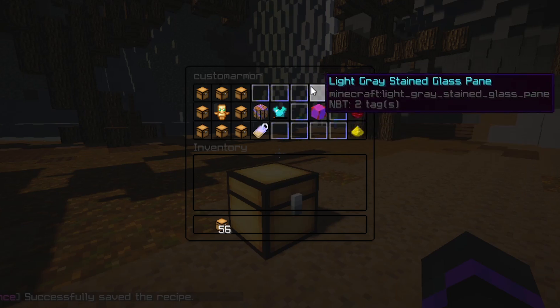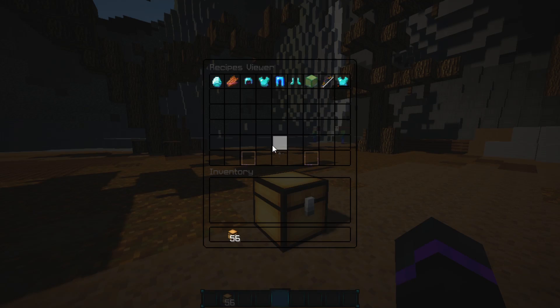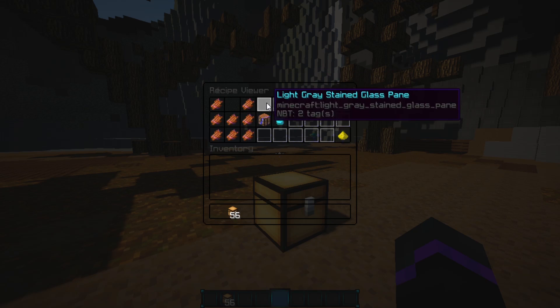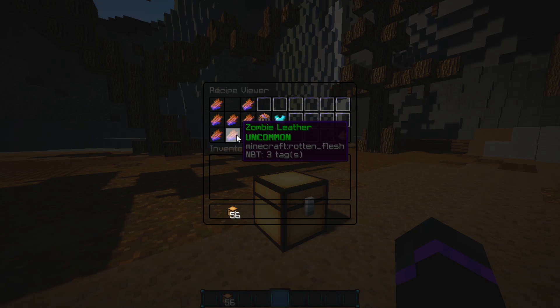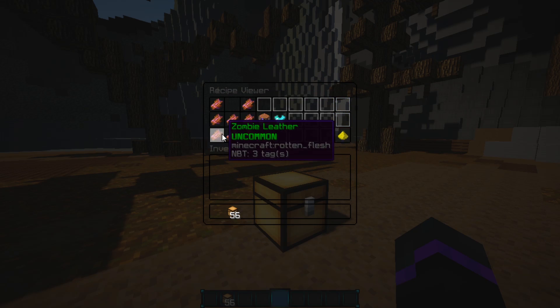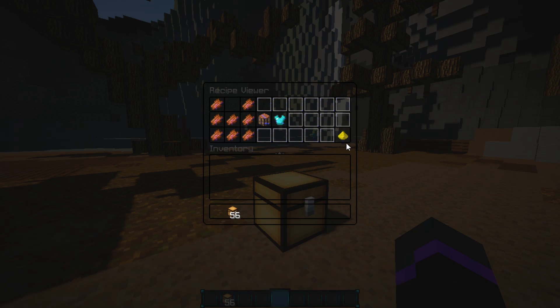Now we've added our recipe. We can do 'CEH viewer' and this will bring up all the custom items we have. These are the ones from the Skyblock server — very cool. For example, this one is a custom leather zombie armor where you craft it and get a zombie chest plate with special protection and everything.